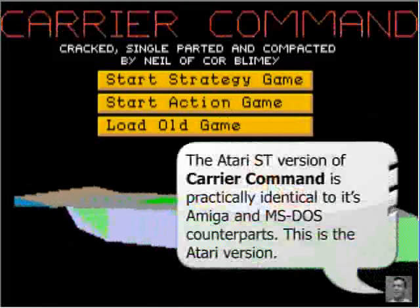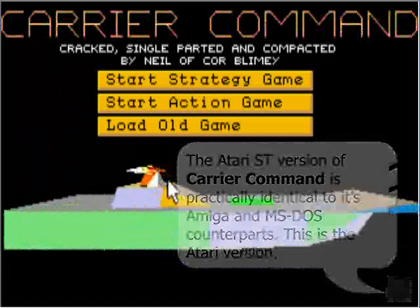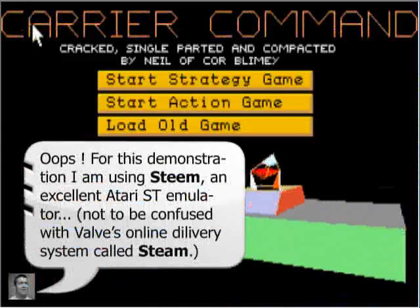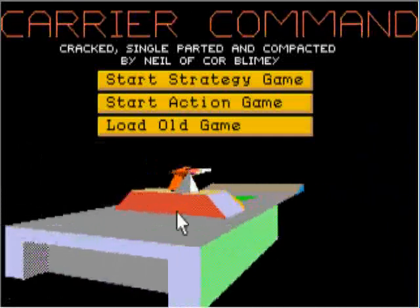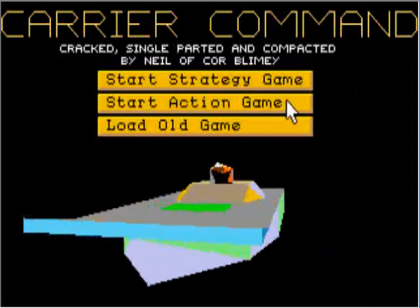I wanted to feature Carrier Command today. When it came out in 1988, the graphics were amazing for its time. As you can see, there's no texture mapping at this point, but there's raster patterns and different colors and stuff here that do a pretty good job. So let's take a look at Carrier Command.